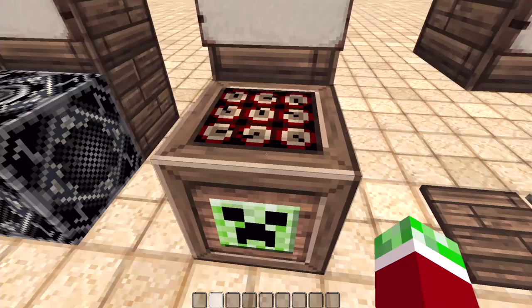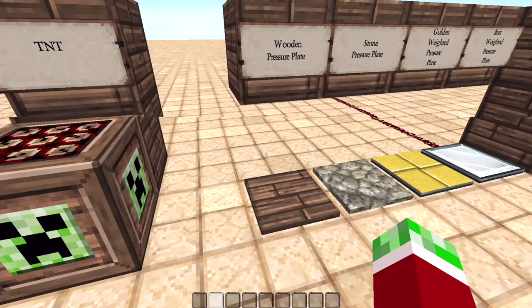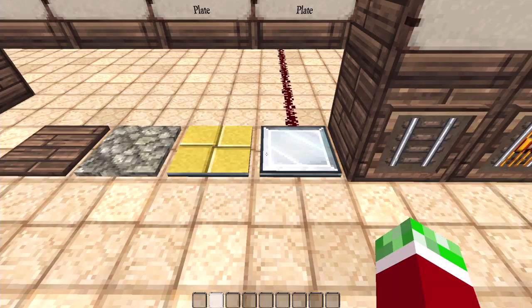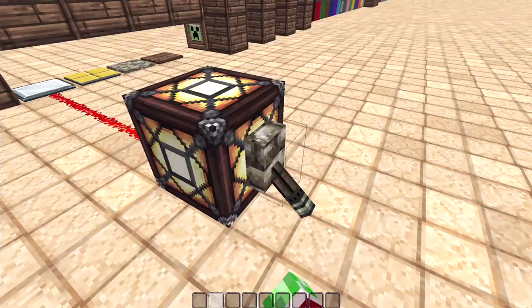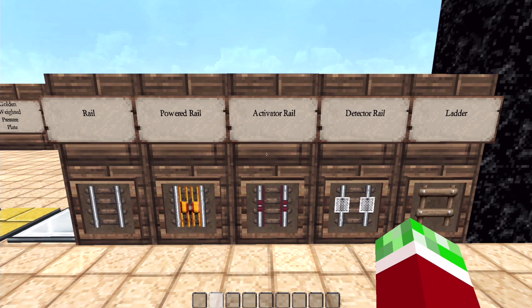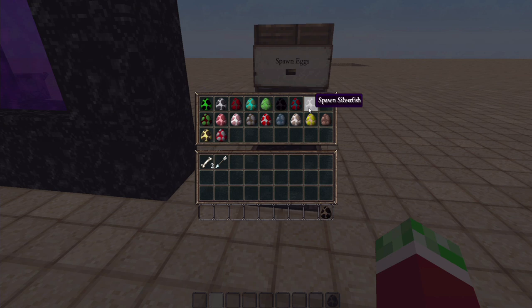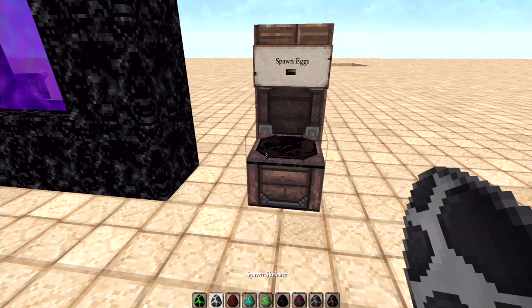We've got a note block up here which looks really nice, and the jukebox as well. TNT has got a creeper face on it — so beware, because it will blow you up. We've got the wooden pressure plate, the stone pressure plate, the golden weighted pressure plate, and the iron weighted pressure plate. Also got redstone here and the lamp, which I'll turn on — you can see the redstone being turned on, that looks really nice. We've also got rails — normal rail, powered rail, activator rail, and detector rail. Also a ladder, the nether portal — just look at that, it looks really nice — and of course the spawn eggs.